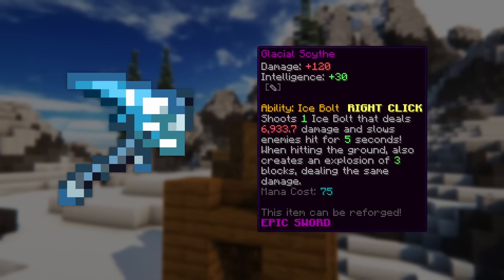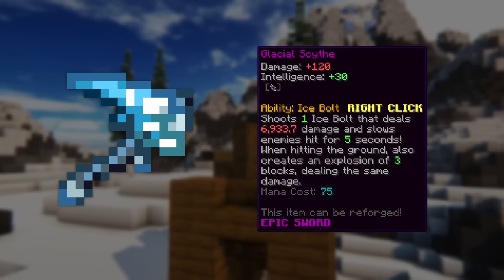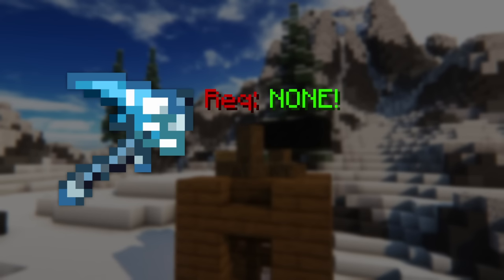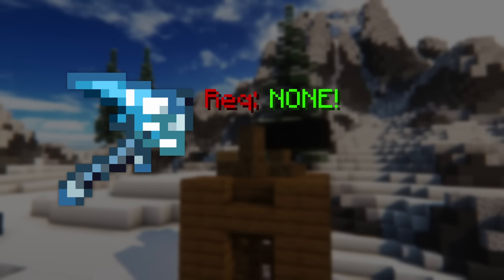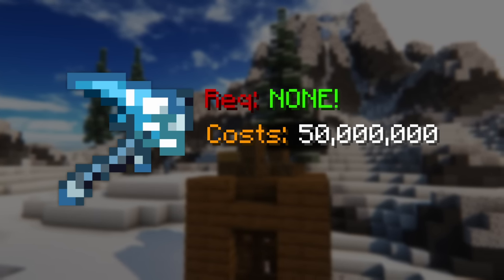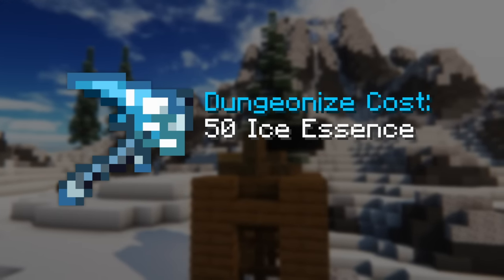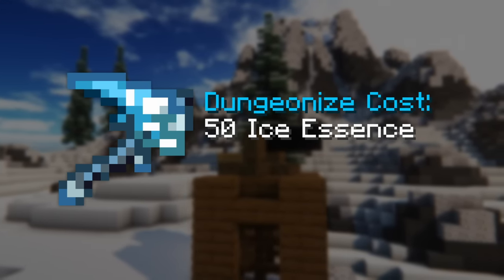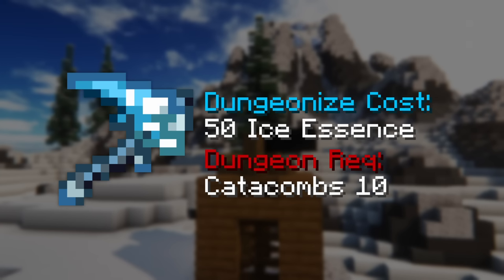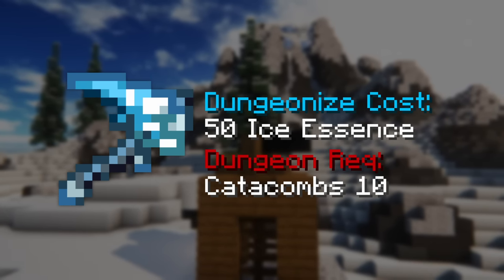On the other hand, the Glacial Scythe isn't classified as a dungeon weapon, meaning it can be used before entering the Catacombs if you meet the requirements. It actually doesn't have any initial combat requirement, so a new player can technically get one and take it into dungeons — assuming they can afford one. This weapon generally costs around 50 million coins, more than triple the cost of the Spirit Scepter. It can also be converted into a dungeon weapon at the cost of 50 Ice Essence, requiring Catacombs 10.